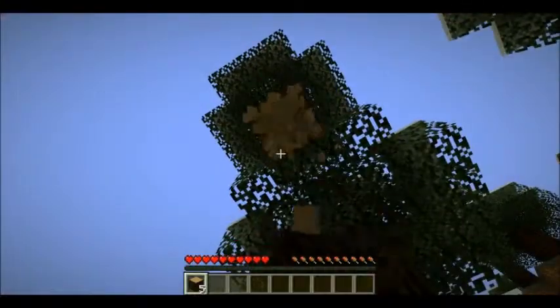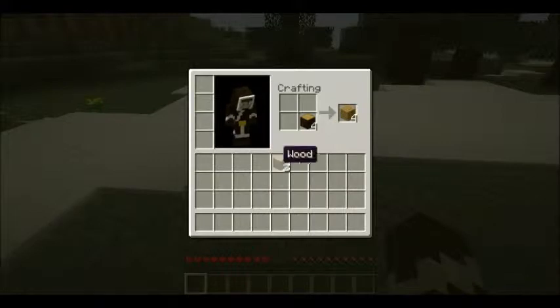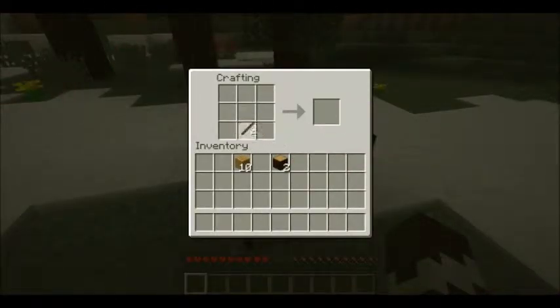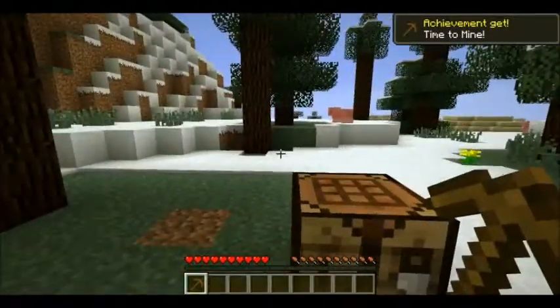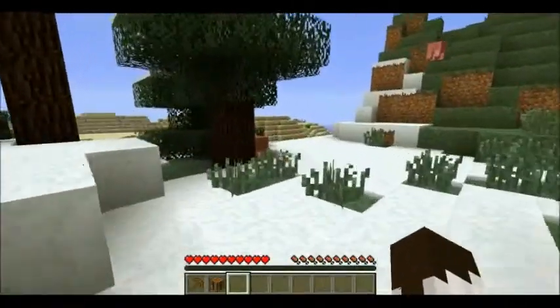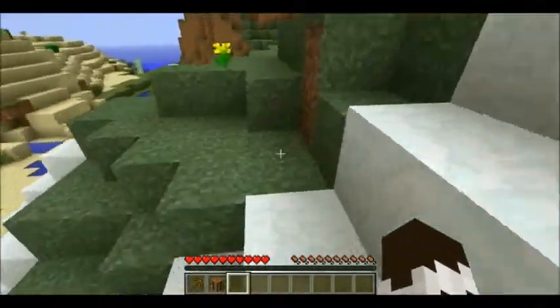I'm just going to get some wood and make myself a crafting table. Put down some sticks — I don't like to make wooden swords, they're just terrible, I really don't like them. And we're also going to look for a town, because from the new update the townsfolk have items in their smithing chests.